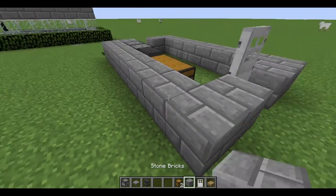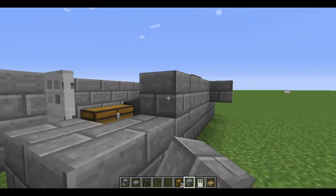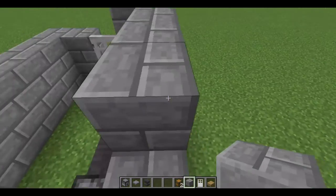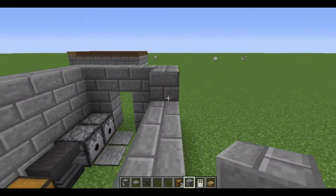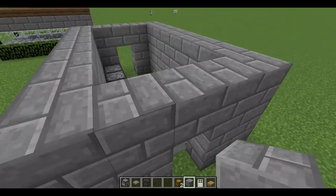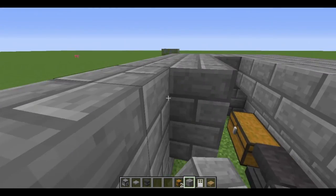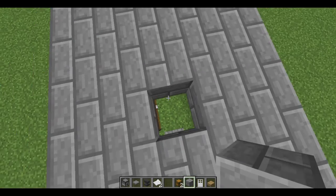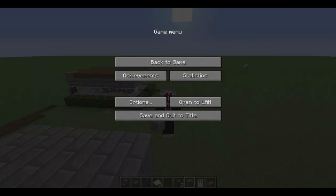The final step is to finish the roof and all the sides of the suggestion box. Anyways, that's how to create a suggestion box in Minecraft. Please drop a like or comment, and maybe even click the subscribe button down below. Any feedback in the comment section is greatly appreciated. Inpatient Zero, out.